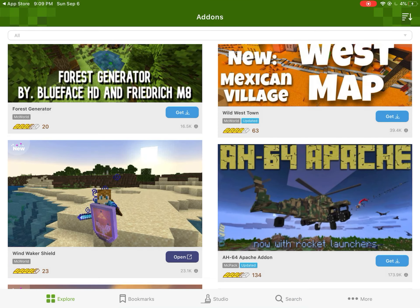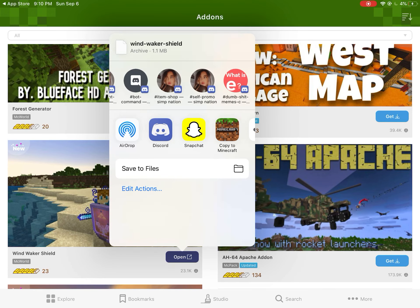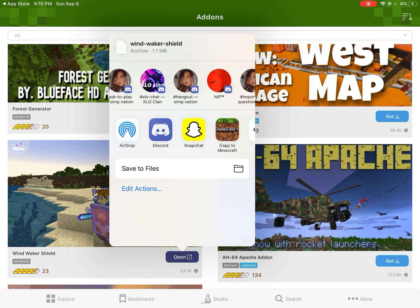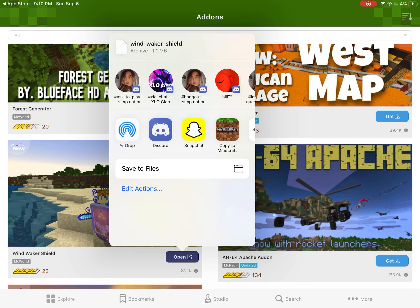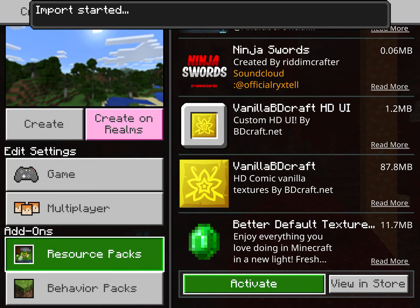Press open and you'll see all these share options — you don't share it to any of those. You can see down here: if you want to send it to a friend you can, but you're supposed to copy it to Minecraft — or Snapchat or Discord if you have those. To get the pack, copy it to Minecraft, just like that, and then we're logging on to Minecraft.